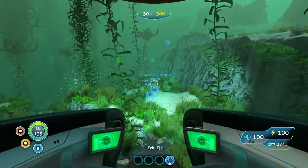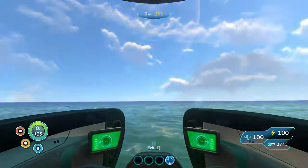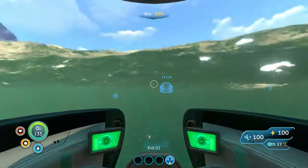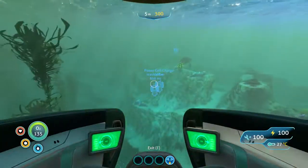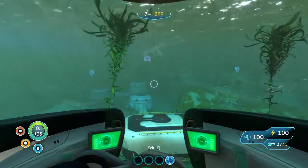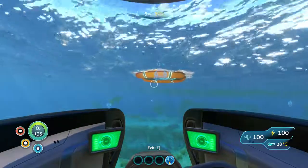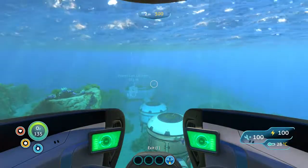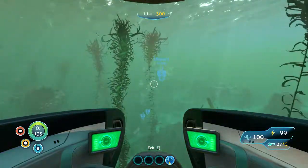I'm coming up to the surface to show I'm heading away from my life pod — the Aurora is over there. I'm heading in this direction. The power cell charger is about 782 meters away. There's also a stasis rifle nearby which I'm tempted to get as I head out that way.